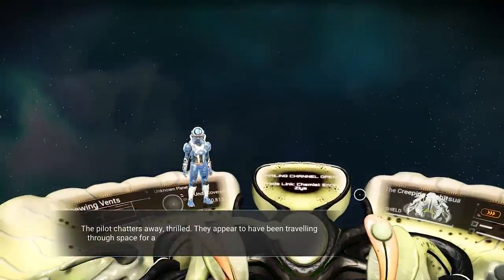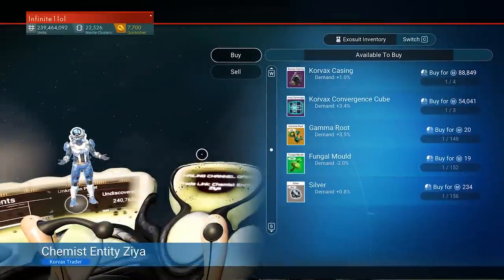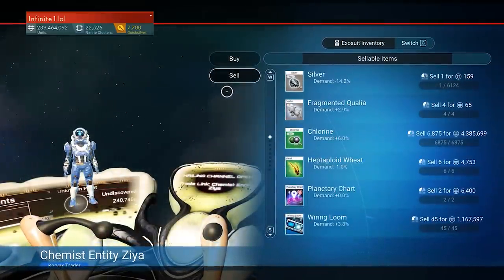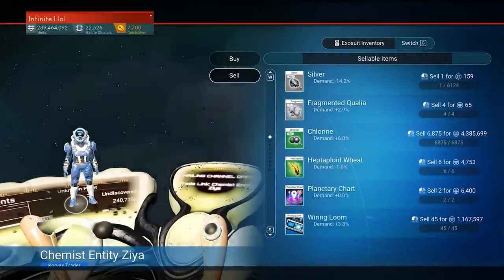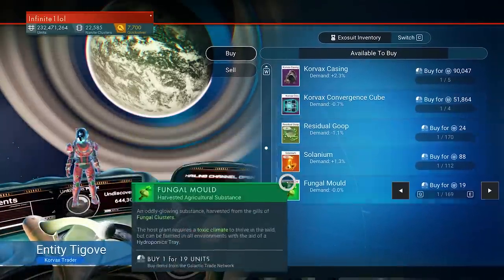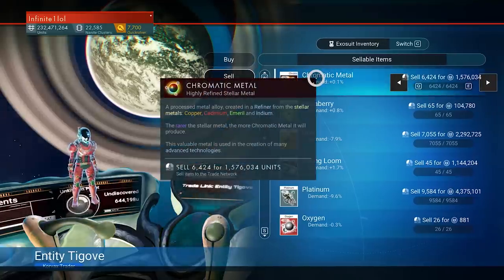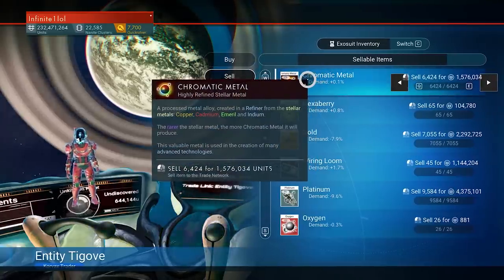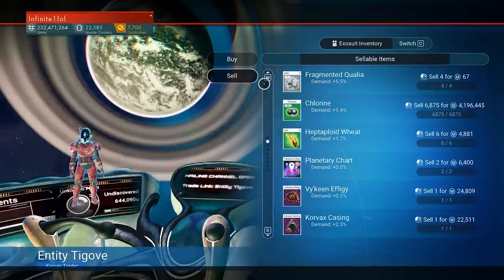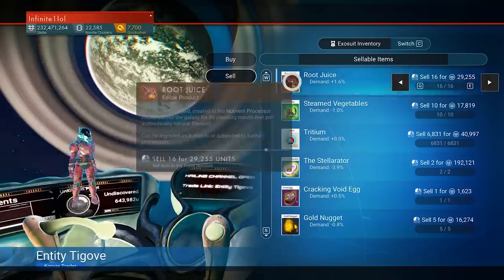By the way, once you kill the ship, a dialogue will still be available. Once you activate it, it's going to give you the trader window, which makes absolutely no sense. But if you want to be extra cruel, you can sell the same goodies that just dropped from the alien ship right there in that screen. I'm pretty sure this is going to get patched really soon, but in the meantime, if you want to be extra cruel, you can get some really nice resources from this.